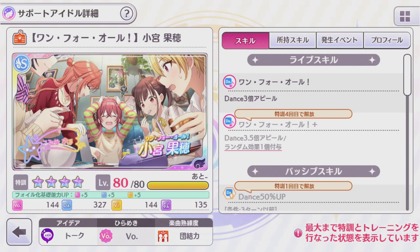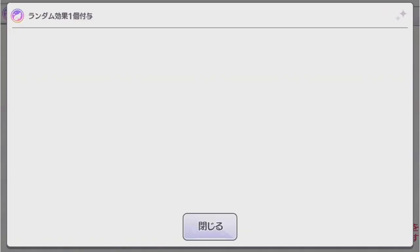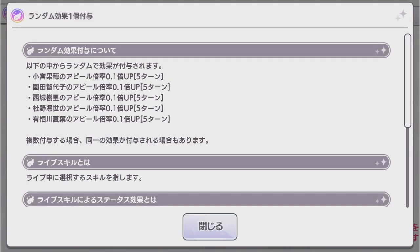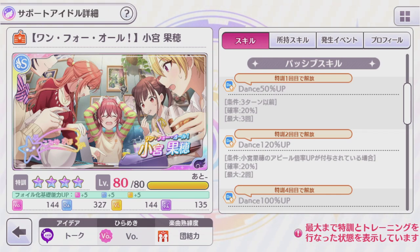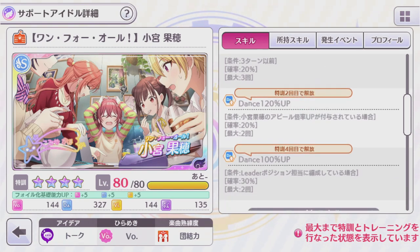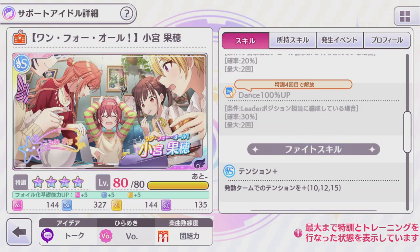As for what Kaho does, her initial appeal is a Dance 3.0. Her upgraded appeal at 4 stars is a Dance 3.5 that grants you one random buff of the following: a 0.1 increase of the appeal strength of a random Hokura member for 5 turns — so you can get Kaho, Chouko, Rinze, Juri, or Natsuhа. For her passives, her 1-star passive is a Dance 50% up that requires it to be turn 3 or earlier, and it has a 20% chance to activate 3 times. Her 2-star passive is a Dance 120% up if you have a Kaho appeal strength up buff — at least one of them — and has a 20% chance to activate twice. Her 4-star passive is a Dance 100% up if you are in the leader position and has a 30% chance to activate twice.